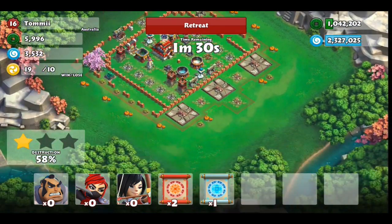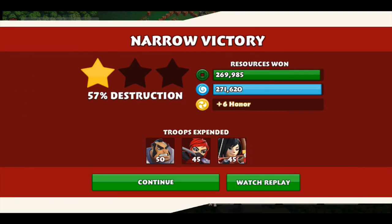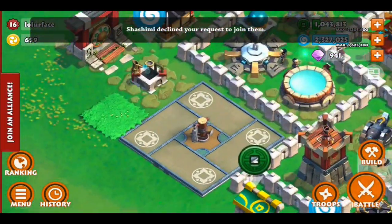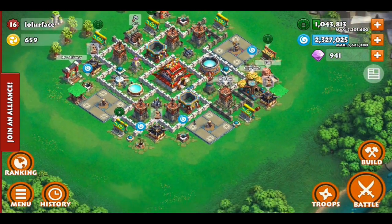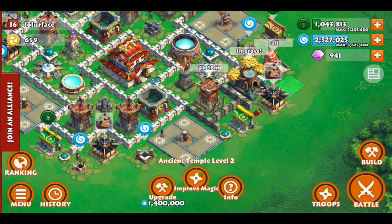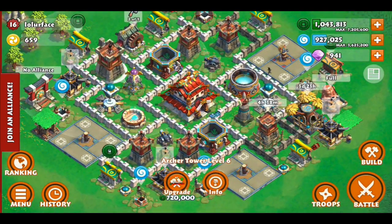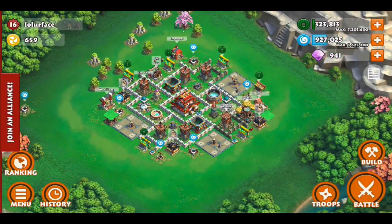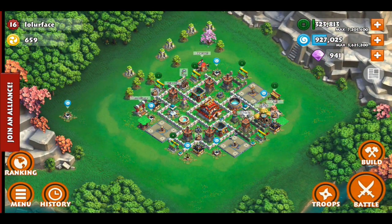That's going to be it — got all the resources. Let's retreat. Let's see what we got: we got 270,000 coins, 270,000 essence, and 6 honor. Look — these are the ninja hideout things, the Assassin's Den when they're up and when they're down. I'm going to start the ancient temple and then do one archer tower. All of our worker guys are busy. That's going to be it — thanks for watching, and remember to like and subscribe for more. Peace.